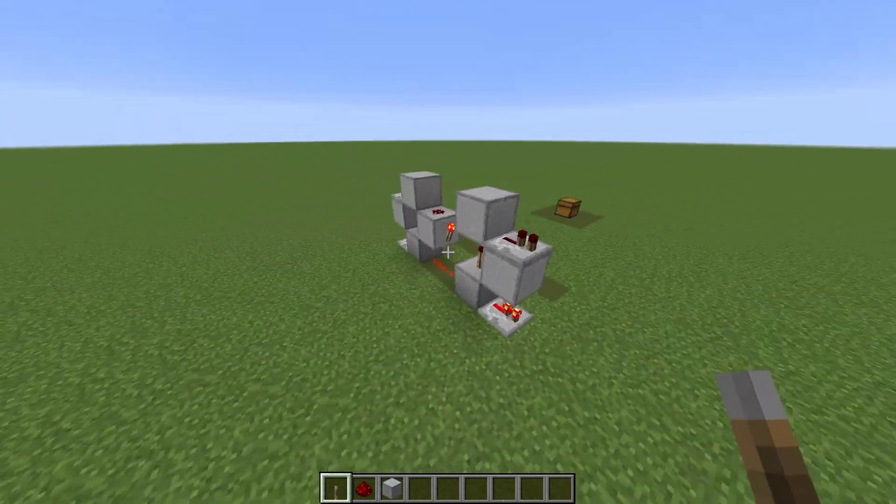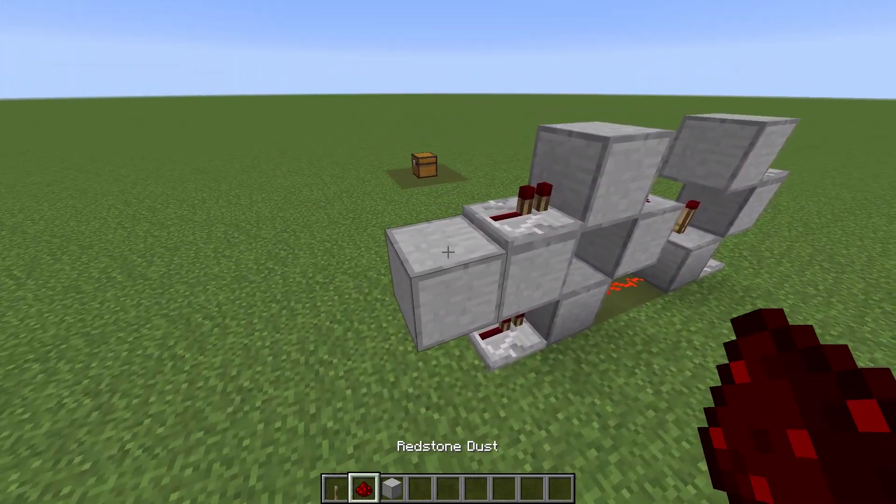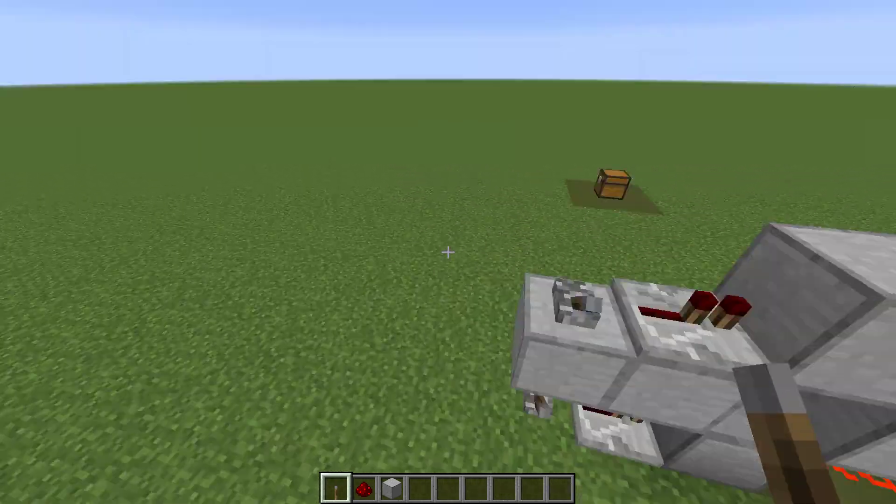Now that we've seen how to build it, let's see how to use it. You're gonna want to place a block here to place whatever redstone input or lever you want to use — I'm using a lever, but you can use redstone from any input.